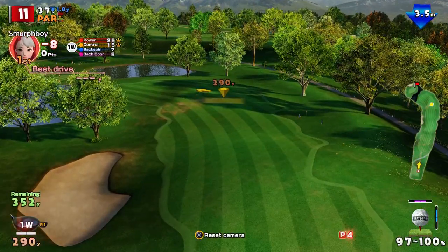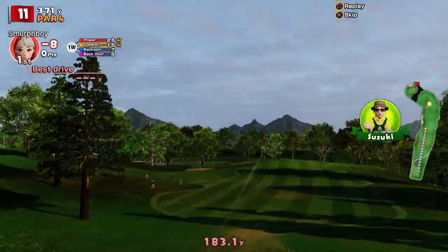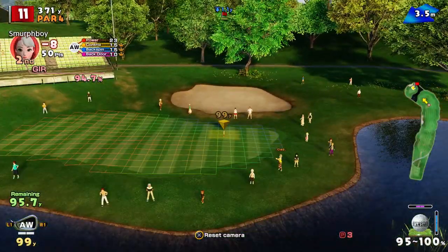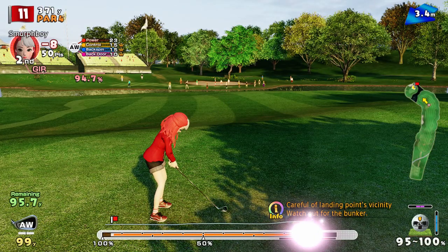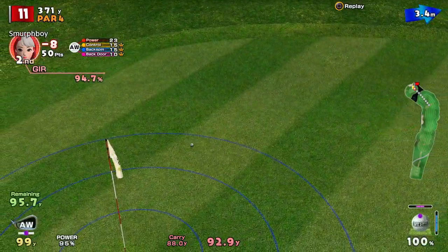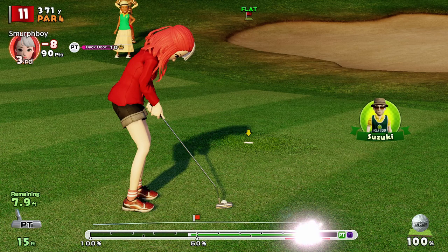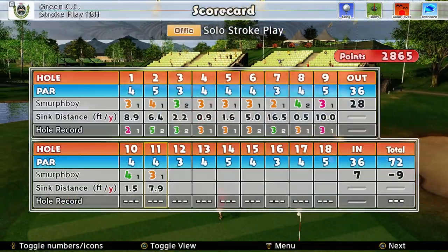So 11. Again we'll try and get the topspin on it — in theory gives you a lower flight, lets you penetrate the wind better. That's not bad. So 96 to go, bear the wind, got the topspin. Eight foot across the slope. Brakes to the right. Just about! That gets us nine under.